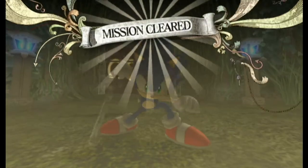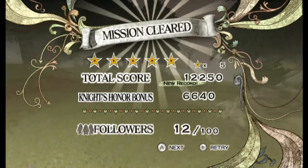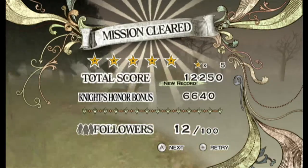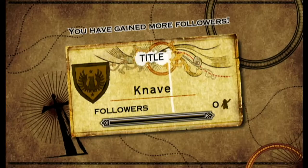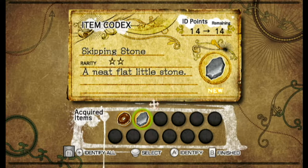What I hate about it though is it's kind of unresponsive at times. But anyway, here we go. We got five stars. These are just items that can be used for later on during the game, so we're just gonna identify them all.